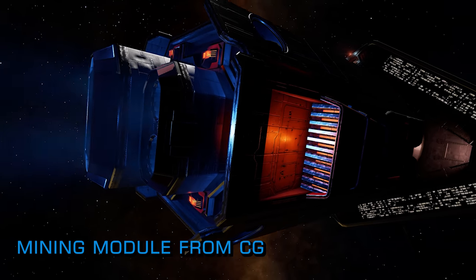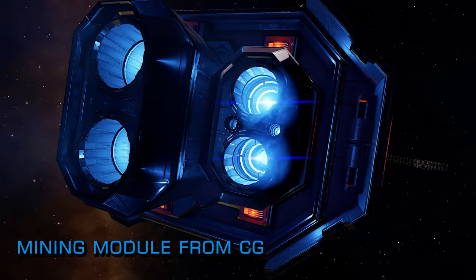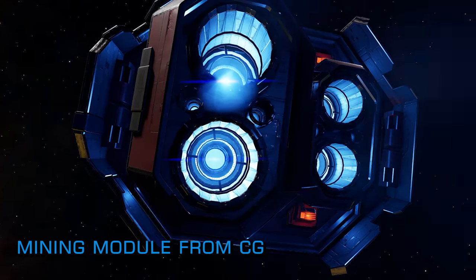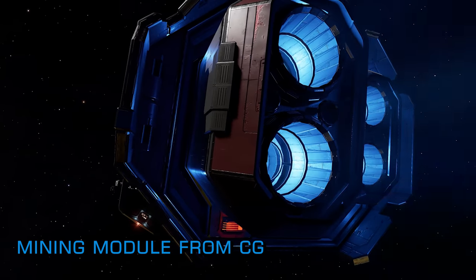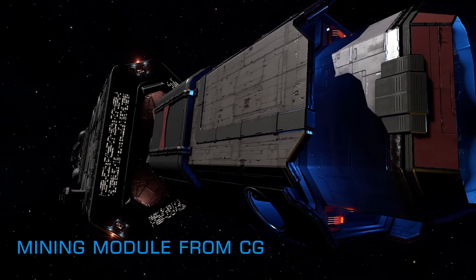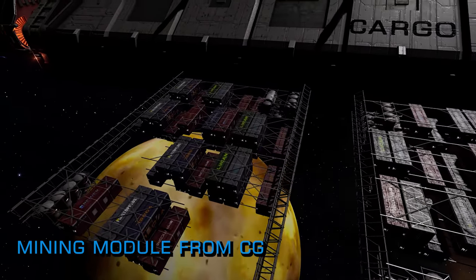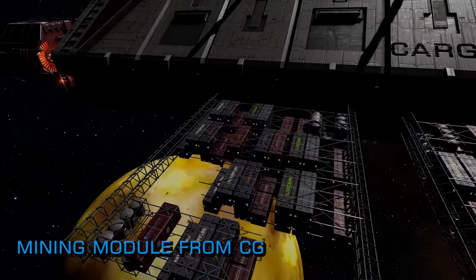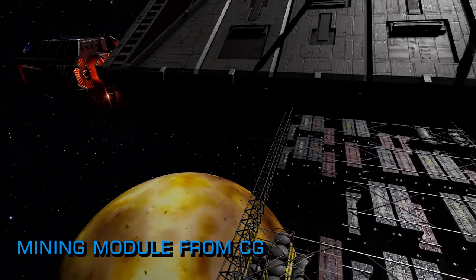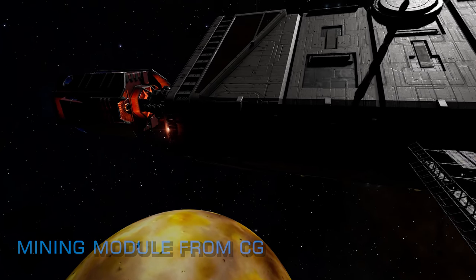Further, for each tier of the CG reached, Torval Mining megaships will be offering an extra 10% discount on all mining equipment up to a maximum of 50%. And if that wasn't enough, if the CG reaches tier 3, a tech broker will be setting up shop in Torval Mining megaships to offer the pre-engineered mining laser after the CG has ended. The community goal will be running for one week, ending on Thursday, unless all its goals are met by the community before then.